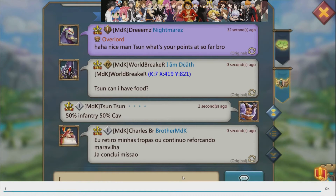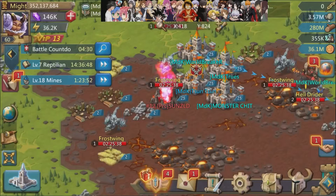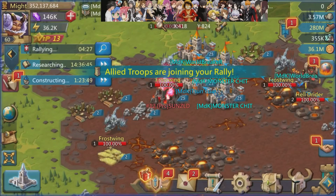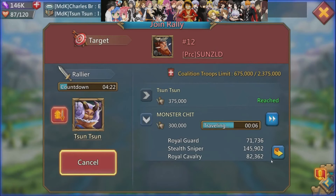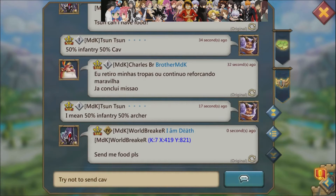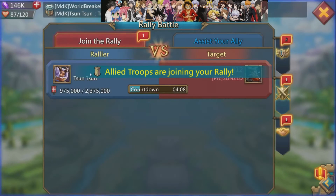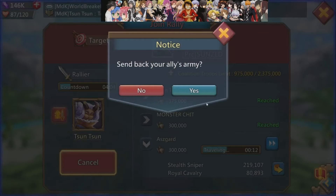Most important thing, if you're involved in any rallies and you have a good rally leader, is ensuring that you listen to what the rally leader is asking for. I made a mistake and asked for cavalry at first, but luckily they came out with this new feature where you can send people's troops back. Before, you used to have to kick them out of the guild and invite them back for them to send troops back. So as you can see here, there's a couple of people who sent what I said at first, so I send them back.